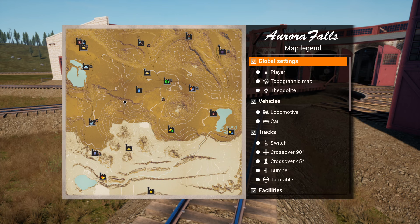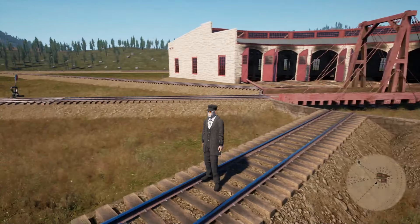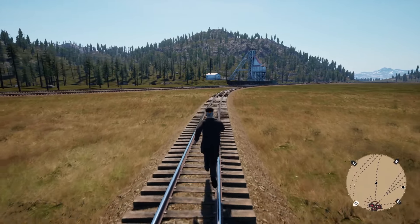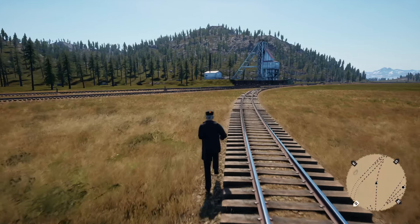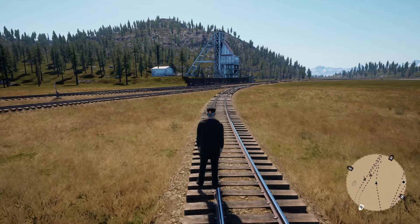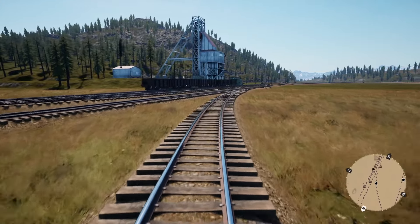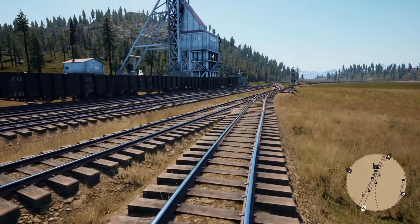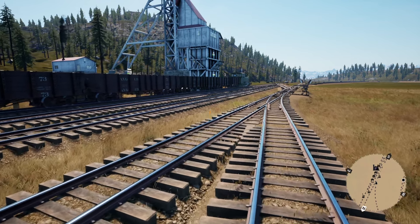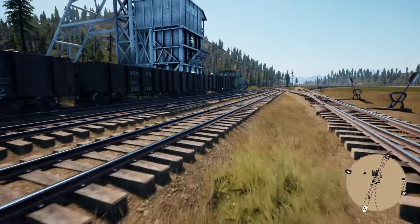Fixed an issue where parallel track did not copy different color types of bridges — obviously if you were copying bridges and it didn't come out the same color, that would have been a problem. Fixed an issue where the snow plow acted like it had the brakes on; a handbrake has also been added now. I heard people talking about that, so snow plows have been fixed.